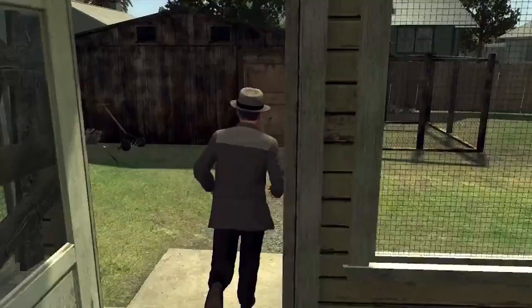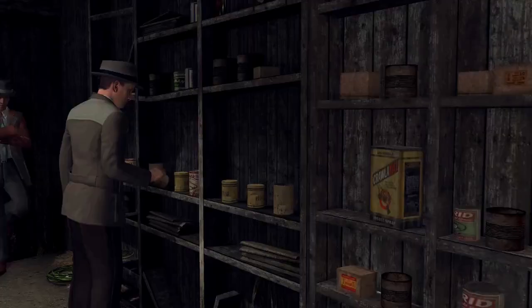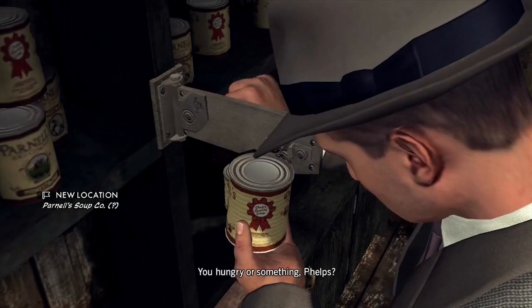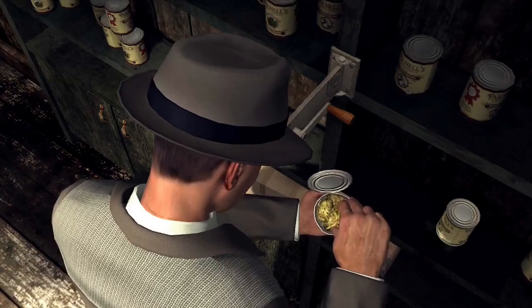That's all the clues needed for inside the house, so head into the backyard and go into the shed. Once you're in there, there will be a can on the shelf — pull it to open a secret entrance. Inside the secret room, use the can opener to open the cans of reefer on the shelf. I think you only need to open one, but I did both just to be safe.